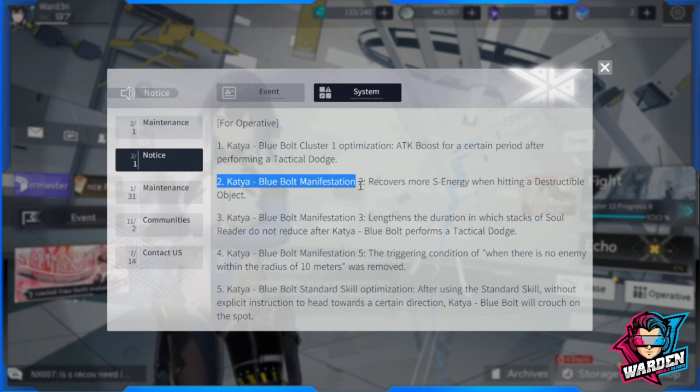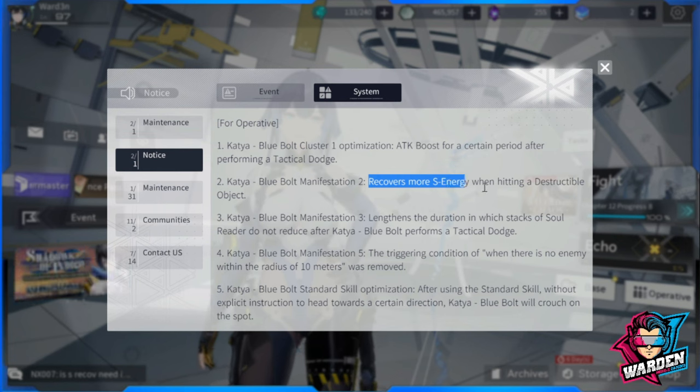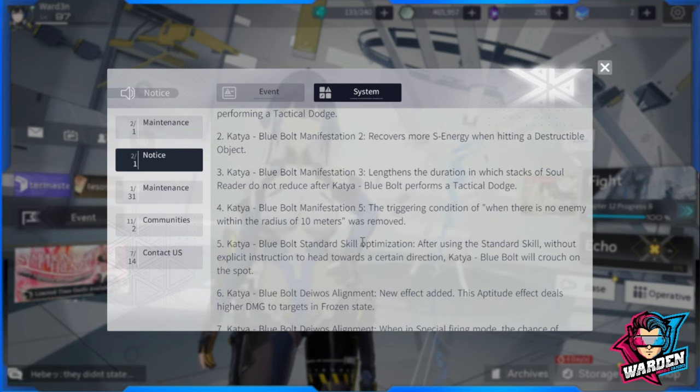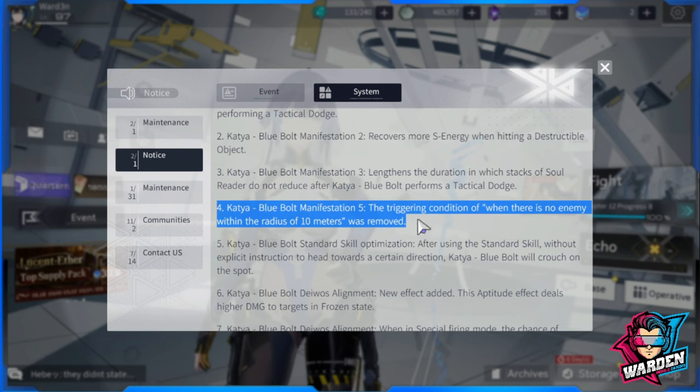Katya's manifestations also got bumped since they seemed a little plain before. Manifestation 2 adds S energy recovery after hitting a destructible object. Manifestation 3 lengthens the duration in which stacks of Soul Reader do not reduce after Katya Blue Bolt performs a tactical dodge. Manifestation 5 had its triggering condition — no enemy within 10 meters — removed, making it a straight 165 alignment index bonus with no conditions.